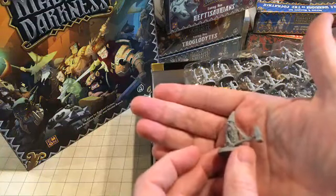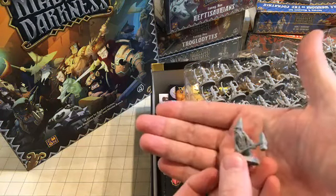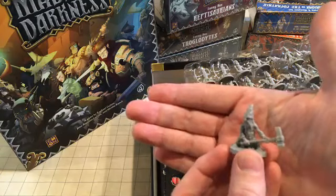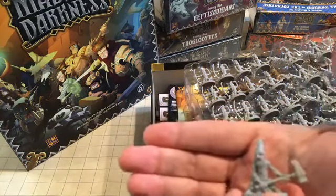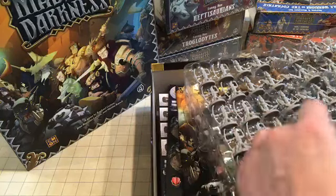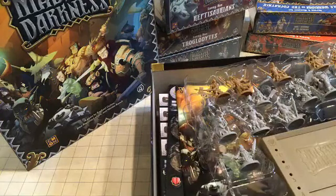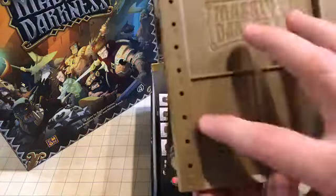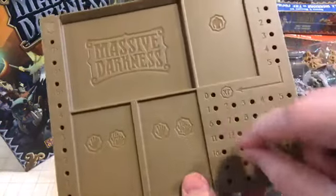Several different sculpts. Obviously they can't be exact because of IP issues, but these look like red caps from like a Pathfinder or D&D. I'm sure Cool Mini gave them their own little take. Here's where you put your board — you know, you slide your cards in, your level-up sheet, your equipment, your weapons, and your pegs.